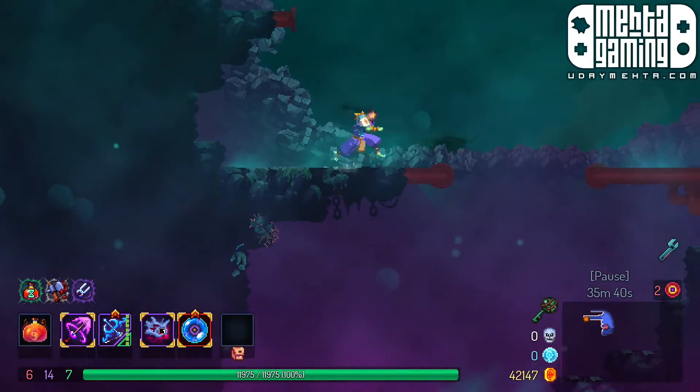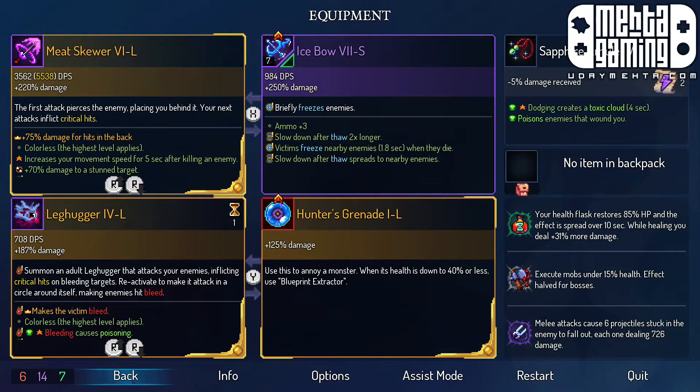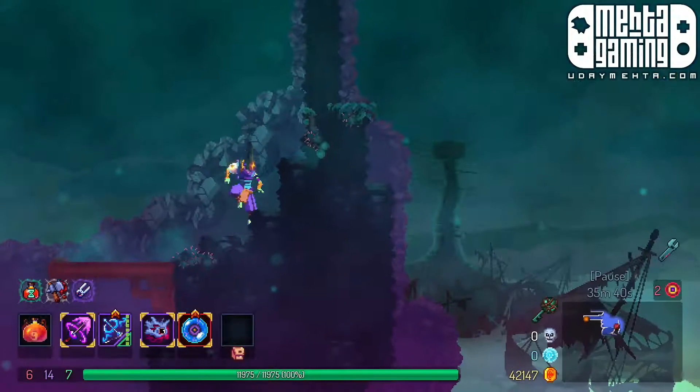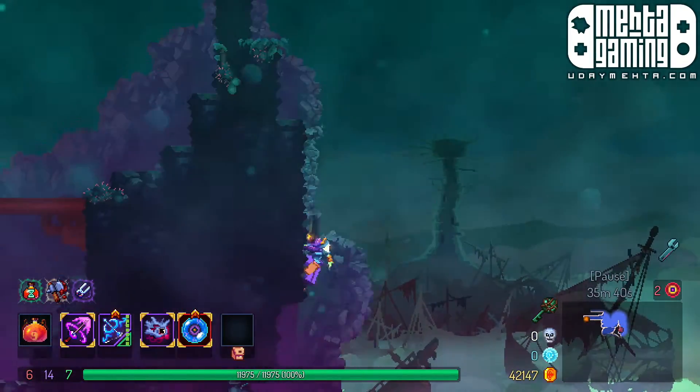As for the build I'm using: I've got a meat skewer, an ice bow, a leg hugger, and I brought the hunter's grenade all the way here just in case — I figured there'd be blueprints in these new levels. As far as mutations: we've got 85% healing, we can auto-kill mobs under 15%, and then because we have the ice bow, we have the mutation where melee attacks will drop projectiles out of people.